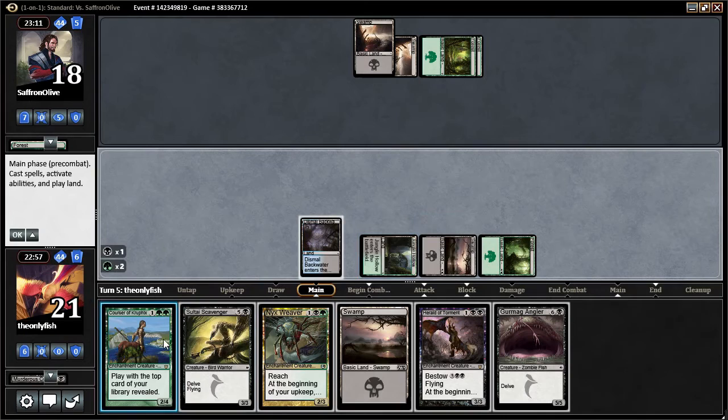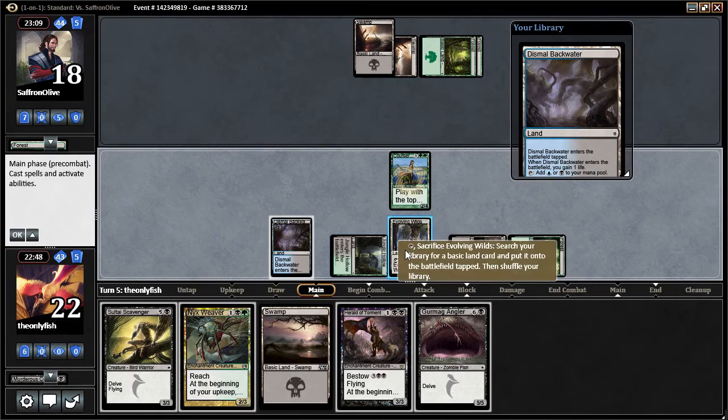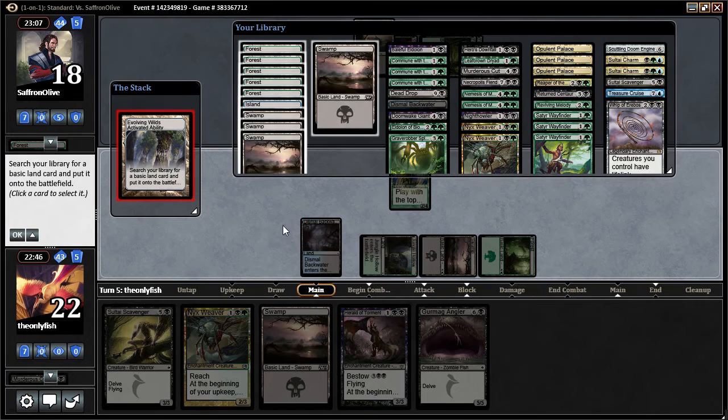Courser — perhaps. A combo! Gained two life with that Evolving Wilds. It's actually really good because I can sacrifice it and shuffle away that. But I can also use it as a delve land drop. That's synergy.